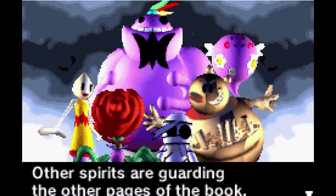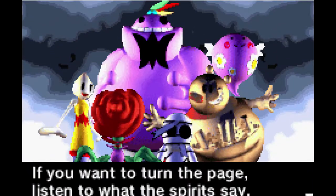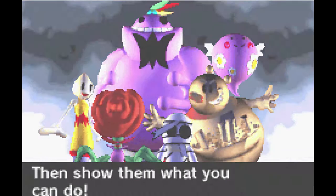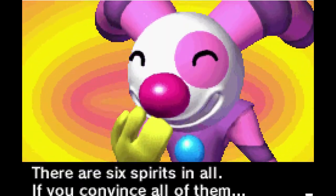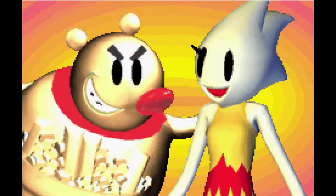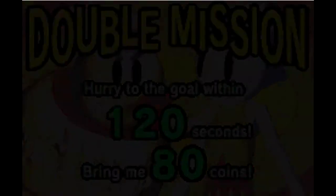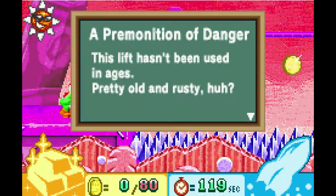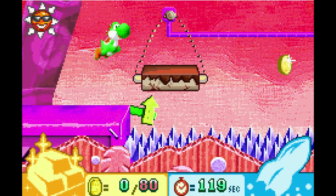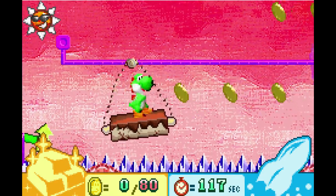The only other problem is that Yoshi has to get the spirits controlling the other chapters on his side, which means dealing with their stupid challenges to prove his worth. Considering that the spirits are controllers of the book's pages and Bowser is still wreaking havoc, shouldn't the spirits just be on Yoshi's side by default, since Bowser is torching the entire novel they live in? Well, whatever. It's a platformer, so the plot doesn't have to make complete sense as long as the gameplay is fun and the levels are challenging. You can tell where I'm going with this.